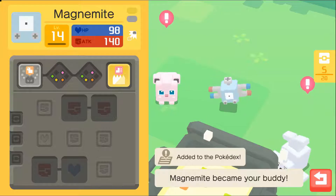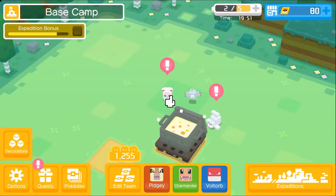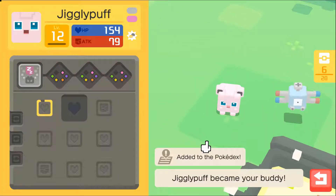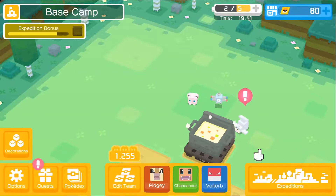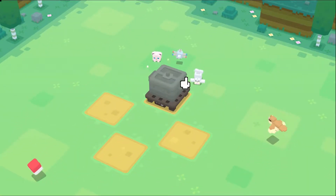Magnemite level 14 — oh my goodness! Jigglypuff — level 12 Jigglypuff, wow, but your stats suck. I don't know what to tell you, but unless your Sing move is OP, you're rough. Seel level 14 — oh wow, what is that, an interchangeable? I'm down. Seel's got decent attack, decent health I guess.